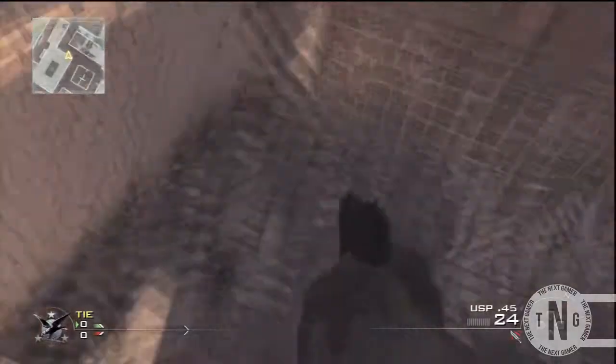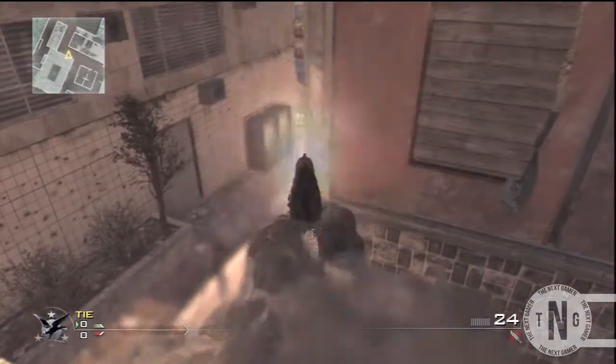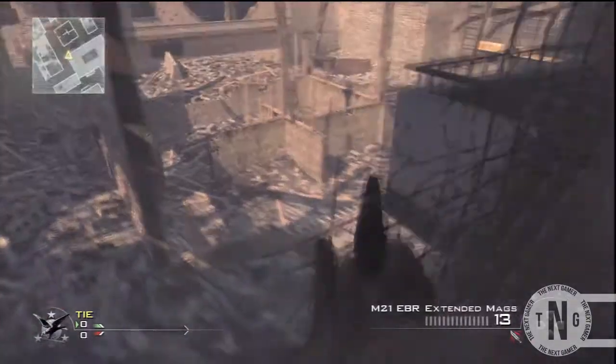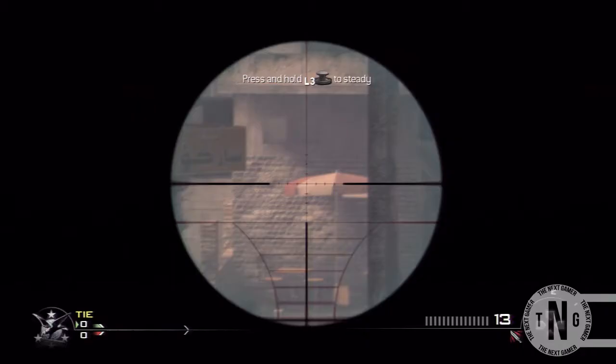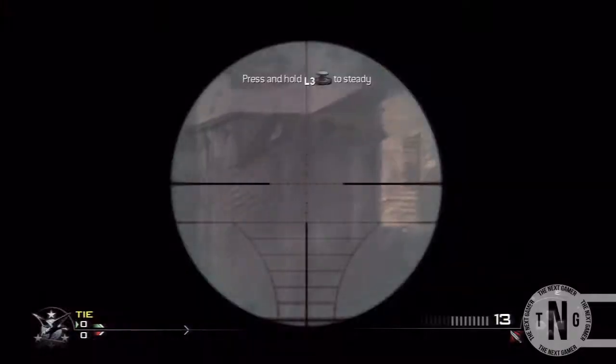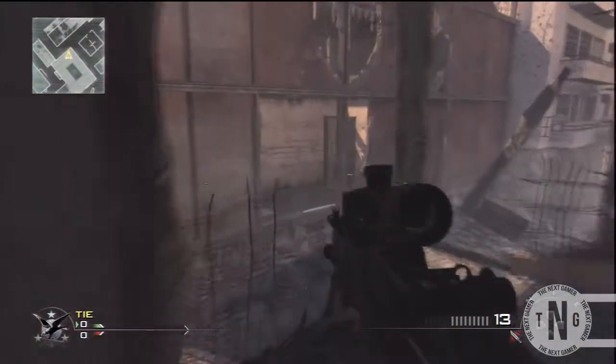There's basically a secret room, and when you're tucked in, no one can see you. You can get a lot of kills from here and get good killstreaks. There is a spawn point down there, so you can go get tons of kills.